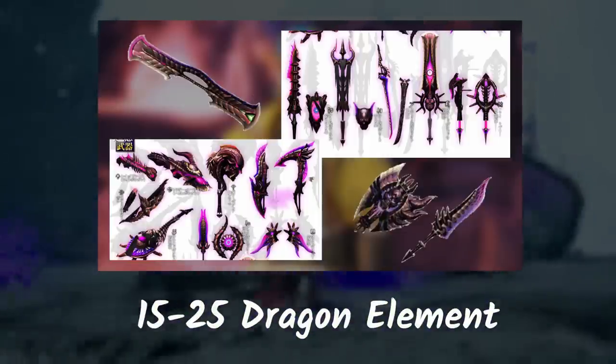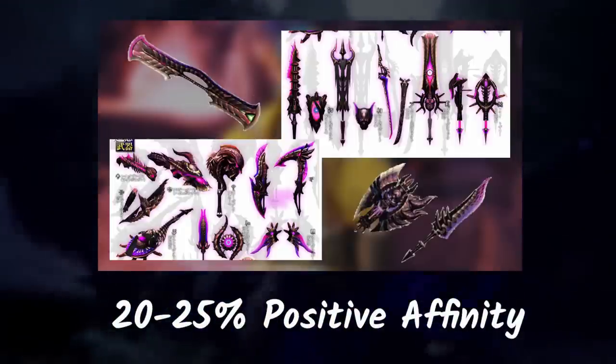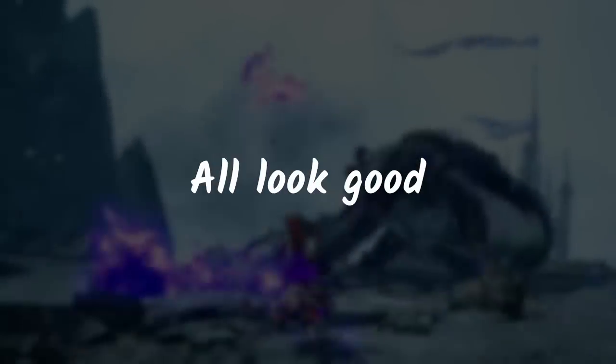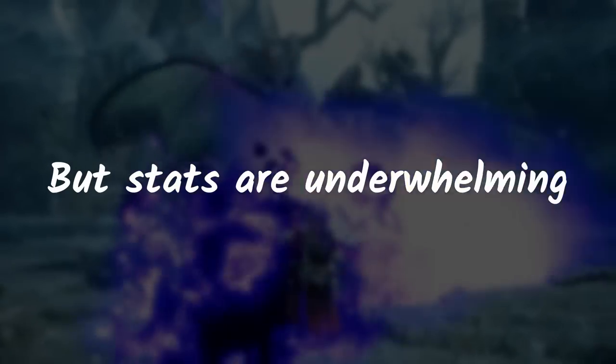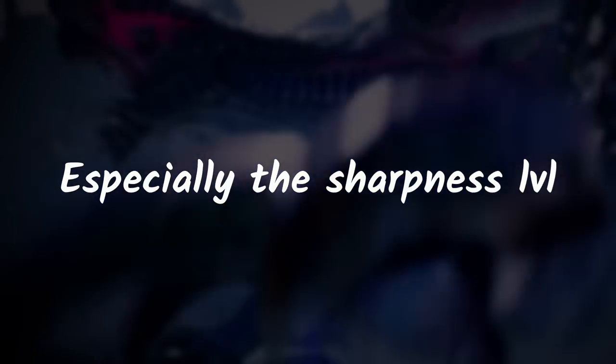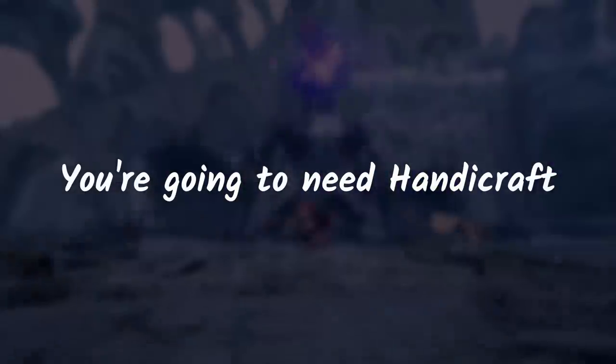Gormagala weapons have an average of 15 to 25 dragon element, and also 20% to 25% positive affinity. The weapons look good, however in terms of stats it's quite underwhelming, especially with sharpness — you only have blue sharpness. You'll definitely need some levels of Handicraft so your weapon doesn't bounce.